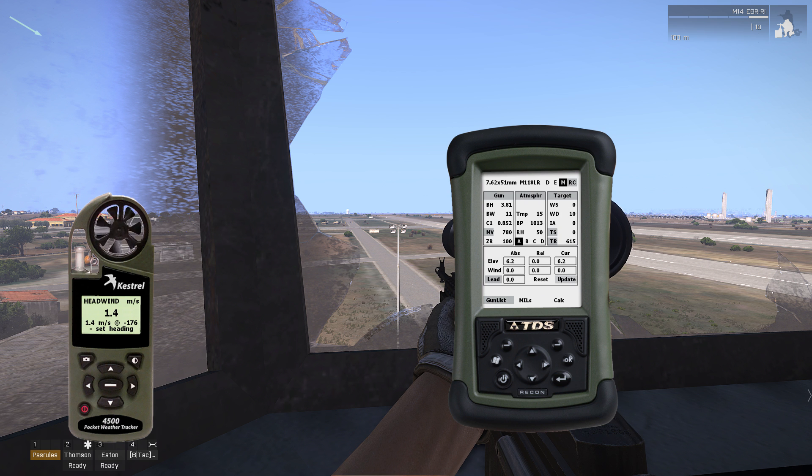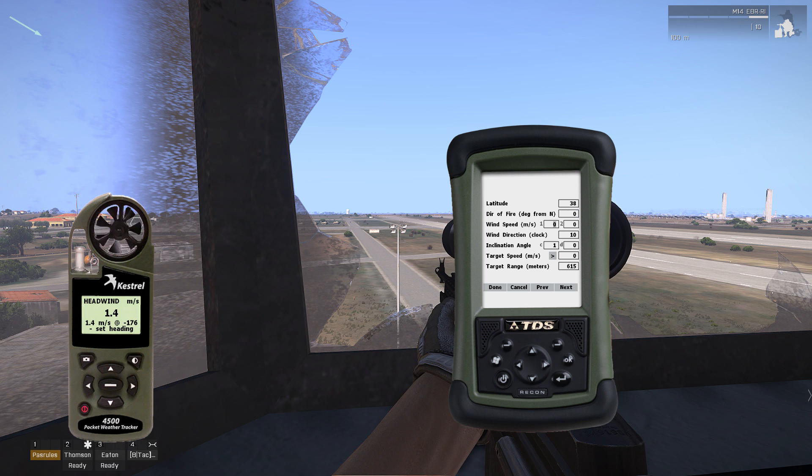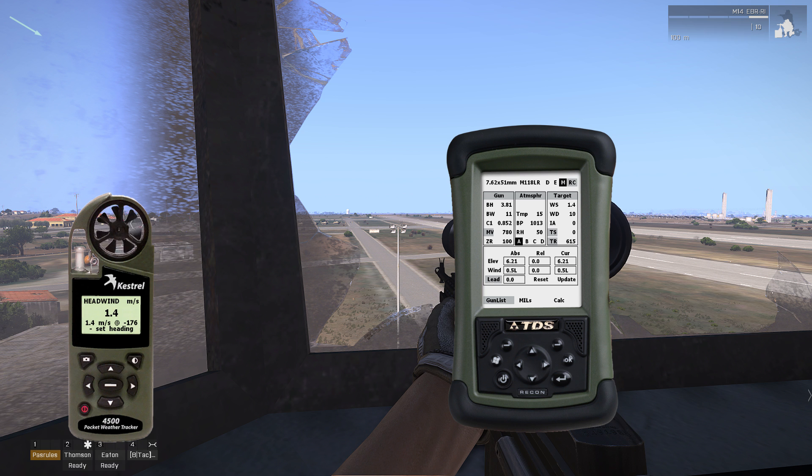We'll update the calculation. Doesn't give us anything — negative will change. Oh, I didn't put the speed in: 1.4. Update. 0.5 to the left.